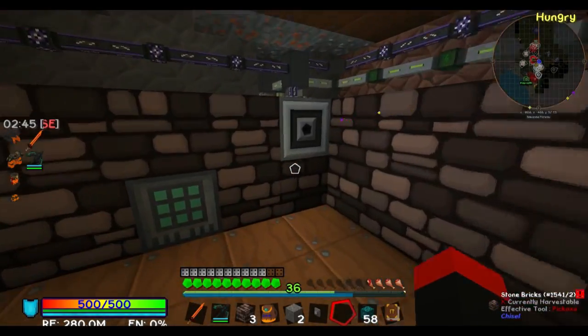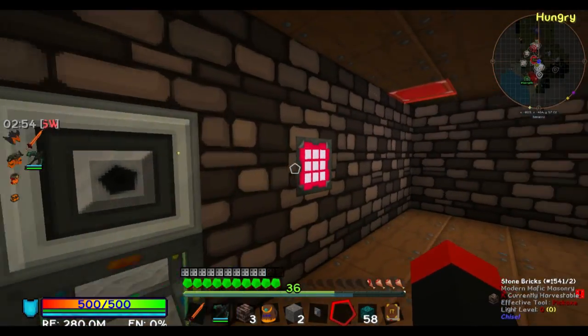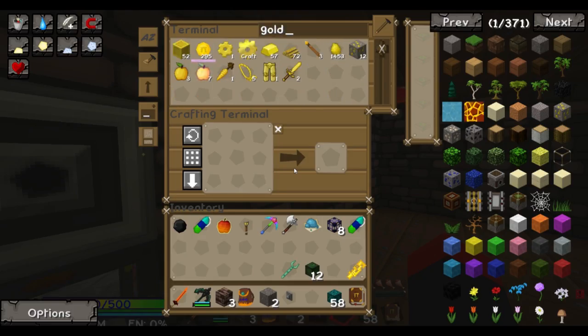There. And that fixes it. Now this auto crafter is crafting gold, emerald, and all that and putting it back into the ME system, and it's doing it in ingots.